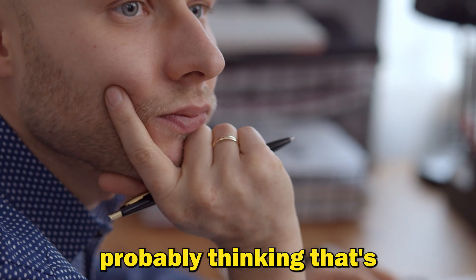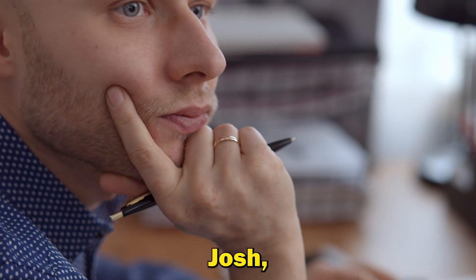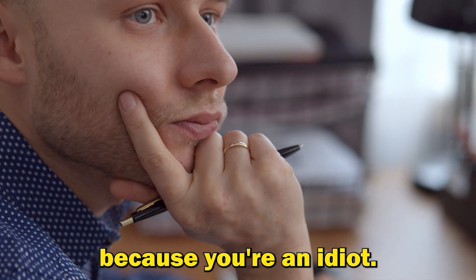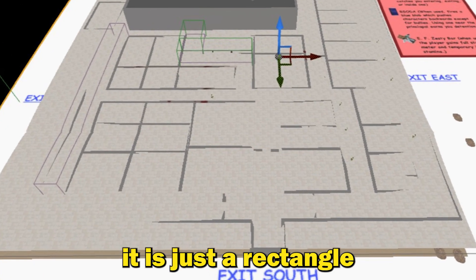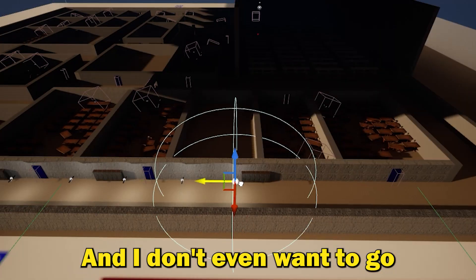So first on the agenda today was to make a roof. Now you're probably thinking that's just like a big rectangle, right? Can't be that hard, Josh. Maybe I should unsubscribe because you're an idiot. Well, yeah, it is just a rectangle, but that opens up a whole new can of worms with lighting and I don't even want to go into how long I spent on that.